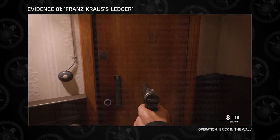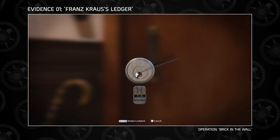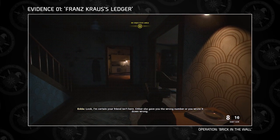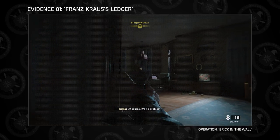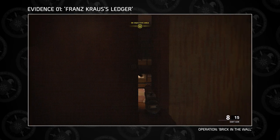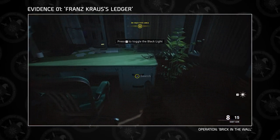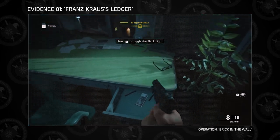The first piece of evidence, Franz Krause's ledger, can be found during the mission Brick in the Wall. After entering the building to Krause's apartment, lockpick the front door and you will see Edda Krause, his wife, pick up the telephone. You have the opportunity to subdue her and stage her body on the couch, or directly move upstairs. Krause will leave his office to help Wilhelm, his curious son. Hide in one of the two bedrooms, and after you hear him go down the stairs, enter his office. Using the black light to scan for fingerprints, you can unlock his drawer to find Franz Krause's ledger.